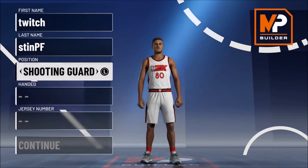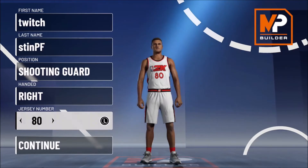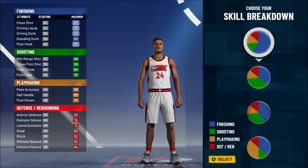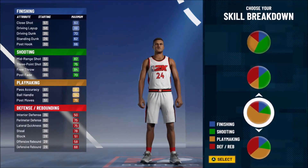6'9" is plenty of height for this year's 2K because I don't think height will be very important. Right-handed — that's how I like it. Jersey number for Kobe. And the pie chart I'm going to be picking is going to be red and yellow.